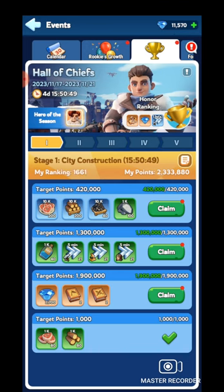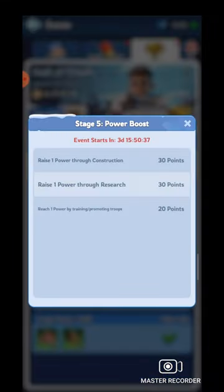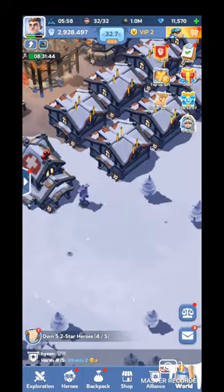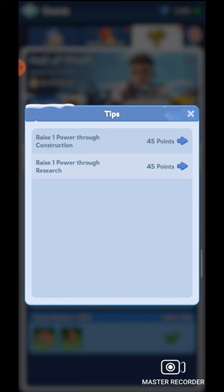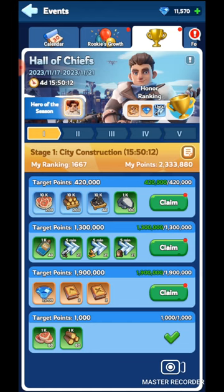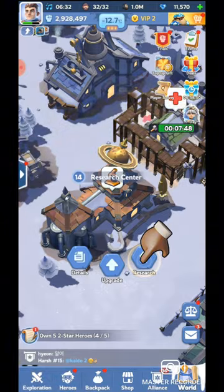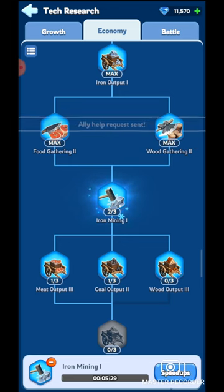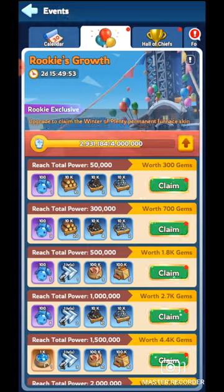In this guide I'll talk about each day and suggest how you can complete them. My guides are mainly for free-to-play players, so this guide will also be for free-to-play. Day 1 is City Construction, which is totally free-to-play friendly. The tasks are very easy — raise power through construction and raise power through research, both giving 45 points per upgrade. I normally suggest completing the growth research first, then economy, then battle, but you can do any research you want.